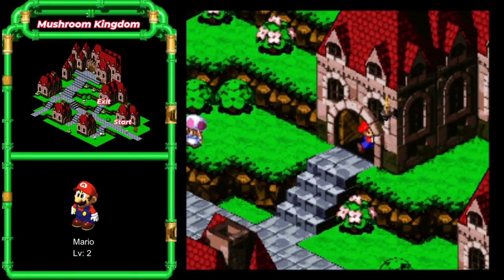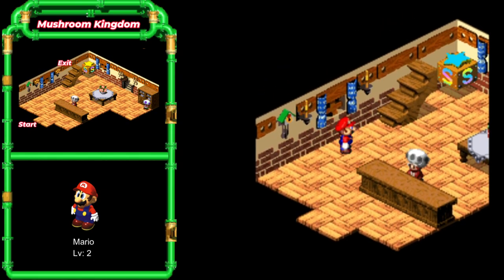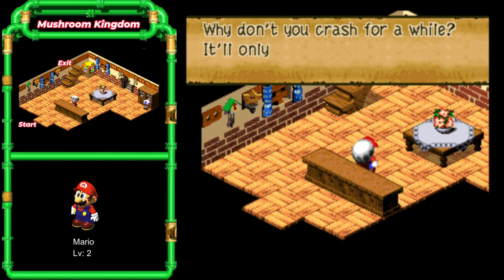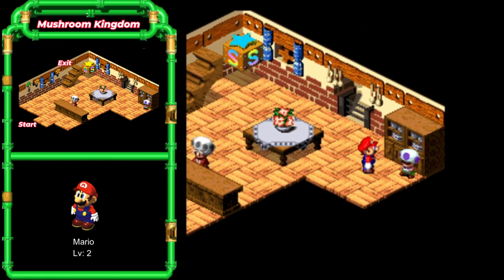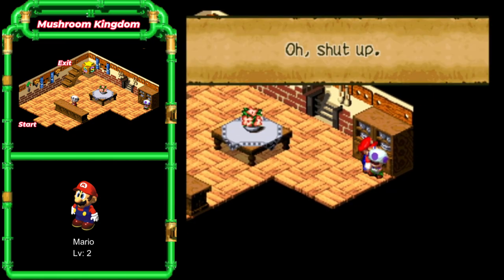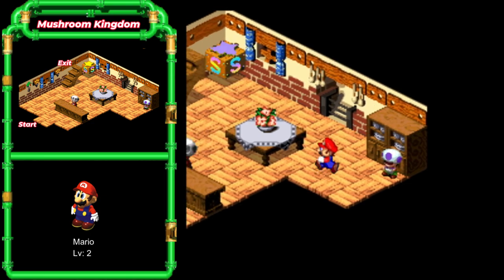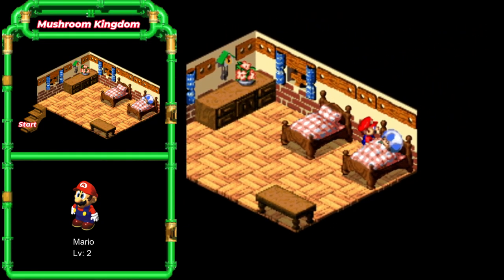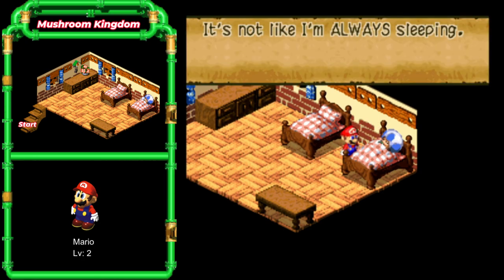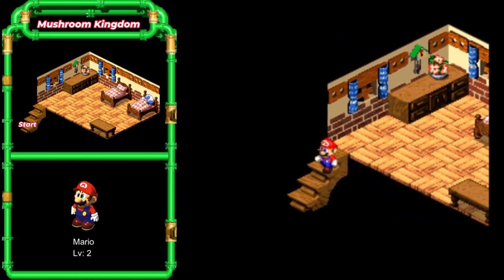We haven't been into the inn yet — buildings with the little stars on them. Three coins to crash — no thank you. This guy back here will be kind of helpful later on in the game. Right now, he's just a little douche that tells us to shut up. There's only two beds for crying out loud and someone's already in one. It's not like I'm always sleeping. You're always sleeping.